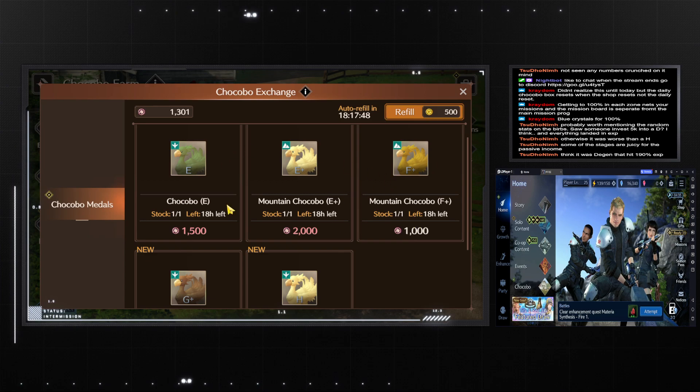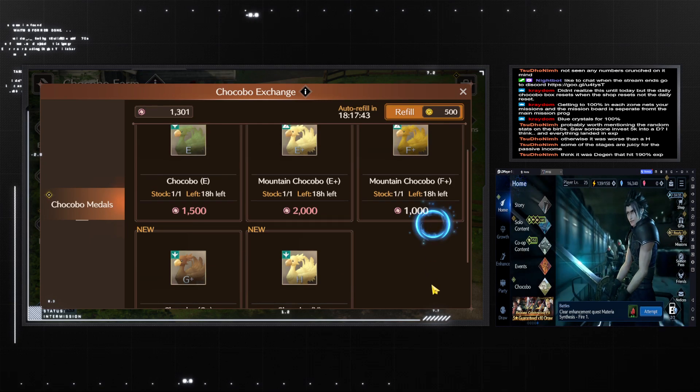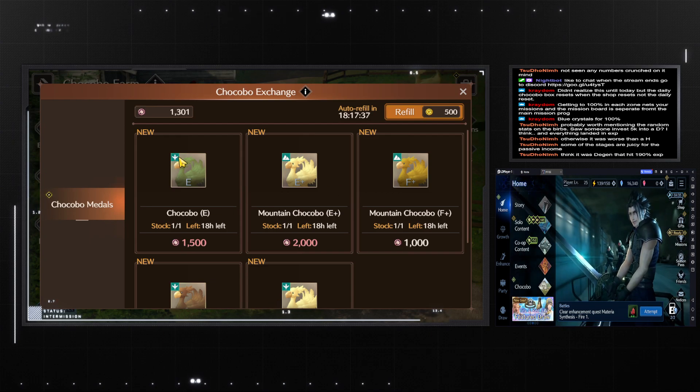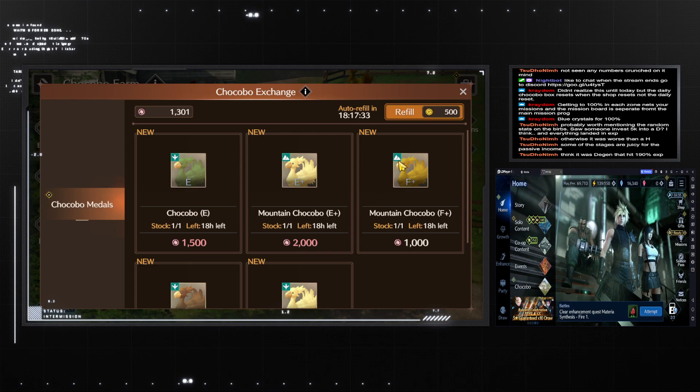So the types of Chocobos: this icon here means grass, so this is for the grass regions. This is for the mountain regions, and then there is another region which you need river Chocobo types for. So there are three types at the moment — grass, mountain, and river.